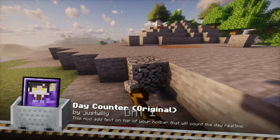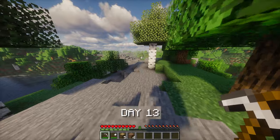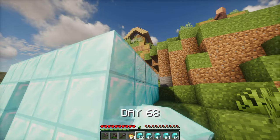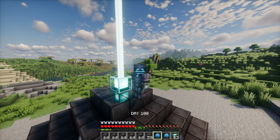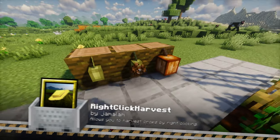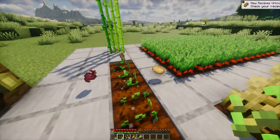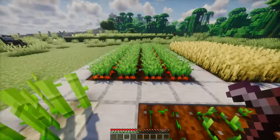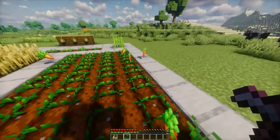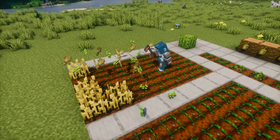I'm sure you've watched at least one Minecraft 100 days video. The Day Counter mod adds a day counter to the game, allowing you to track the current in-game day just like in those videos — perfect if you want to challenge yourself with a 100 day challenge. Right Click Harvest is a simple yet incredibly convenient mod that allows you to harvest and replant crops with just a right click, improving the farming process. It also has a configuration that allows for harvesting crops in a larger radius or requiring a hoe to function.